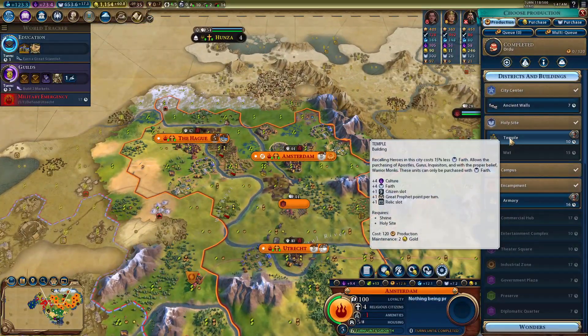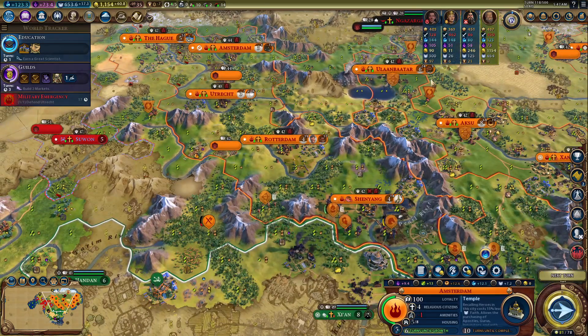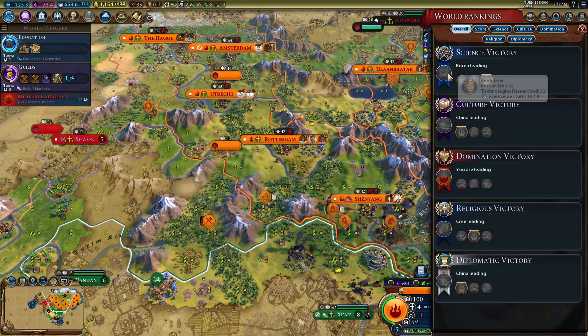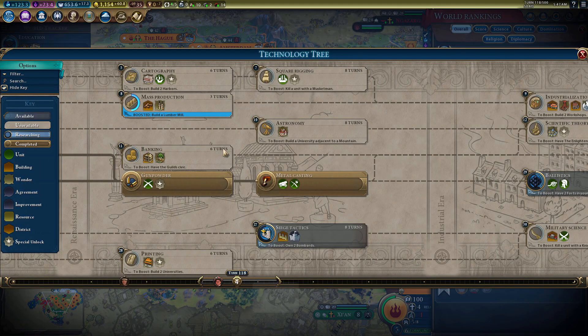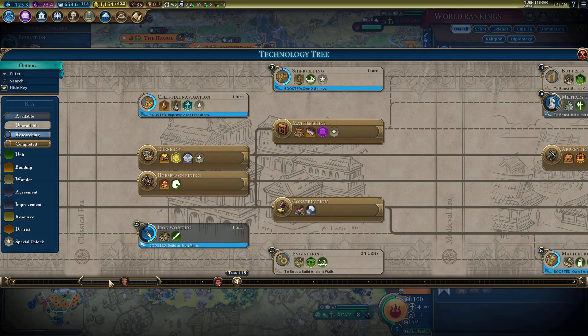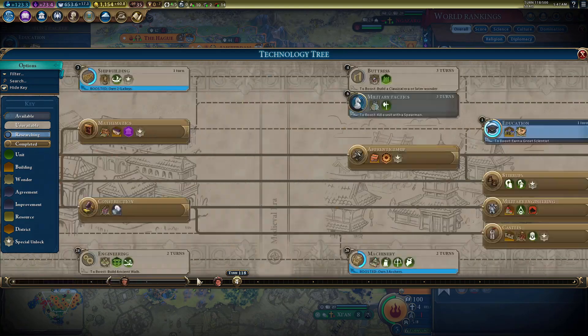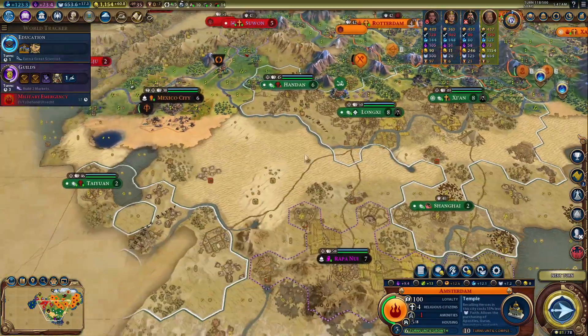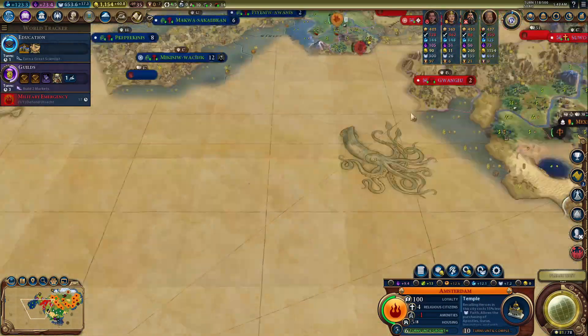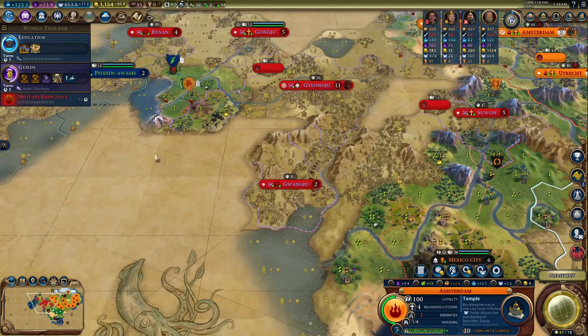For civics, I think beelining all the way to Communism — that's the science government, tier three. I'll go for a temple for more culture and faith. We are catching up in science. Korea still has a pretty massive lead over us, although on the tech tree we're in the same era. I probably spent like Shipbuilding, Celestial Navigation, Sailing, Astrology — absolutely useless on a Pangea map.